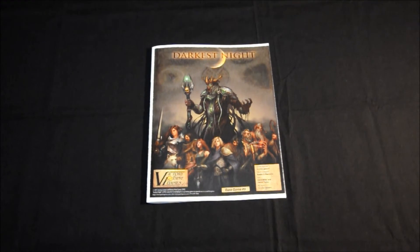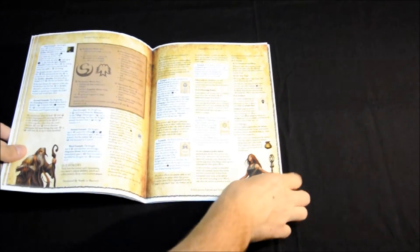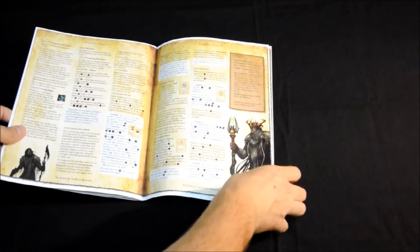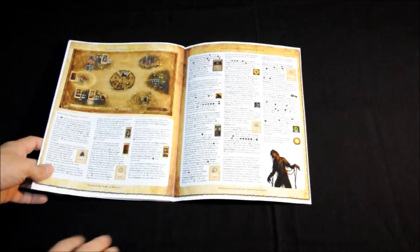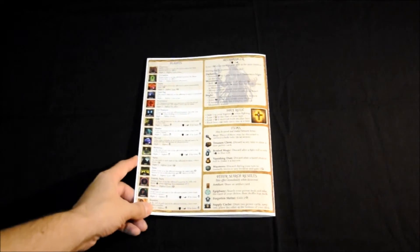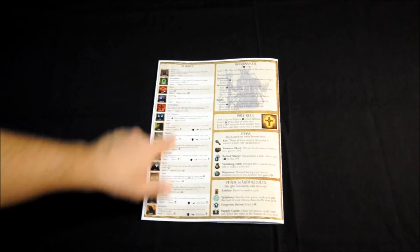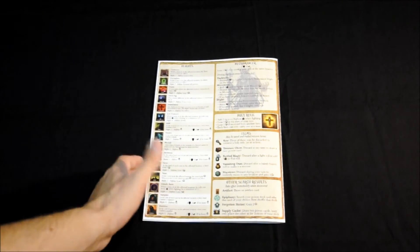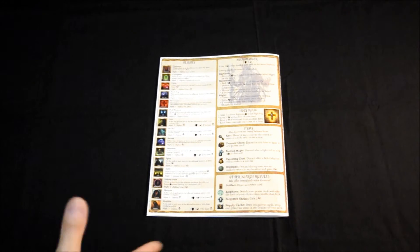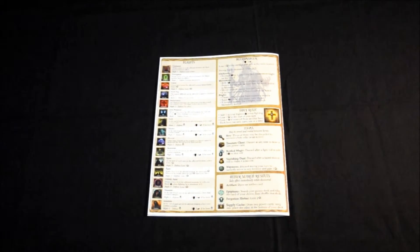Vamos a ver más detenidamente cada uno de los componentes, empezando por el libro de reglas. Como ya comentamos en el unboxing, es un libro a todo color, en correcto inglés, el juego está en inglés, haciendo referencia a cada uno de los componentes. En las últimas páginas hay una partida, un ejemplo bastante amplio de secuencia de juego. Al final del manual hay una referencia rápida tanto a las plagas, los blights, como a los movimientos. Una guía rápida del juego, lo cual está muy bien porque te limita a ojearlo una o dos veces más del manual por alguna duda que va a surgir en la partida.